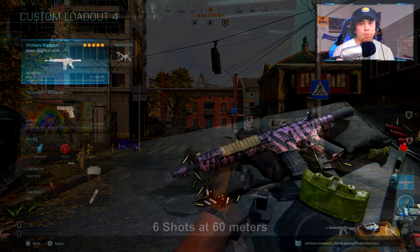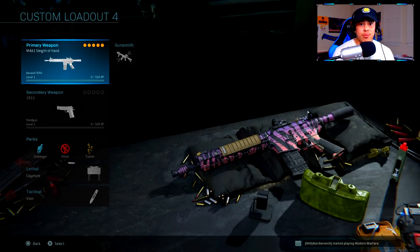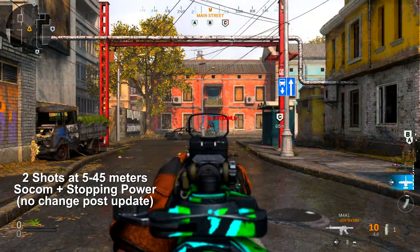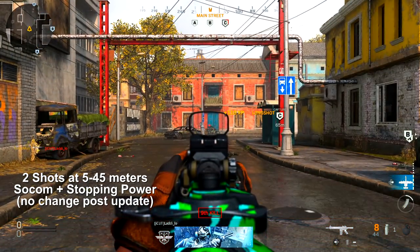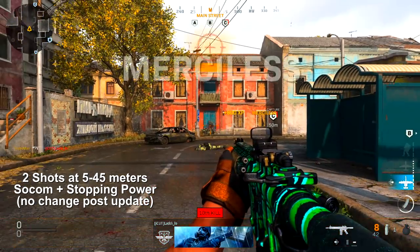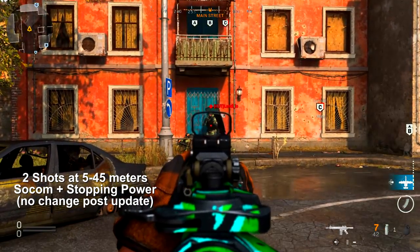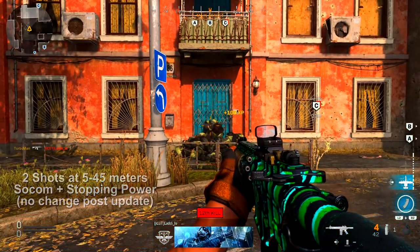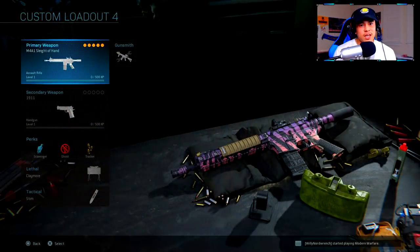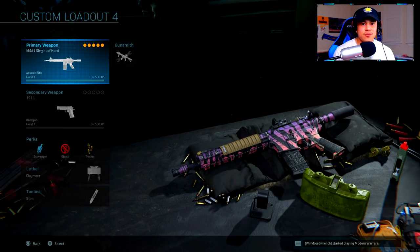One of my class setups did involve the use of Stopping Power and the SOCOM rounds. With those two combined, you are able to get a two-shot kill. I did test this out just to make sure it's still as effective as it was before the patch — it's two shots to kill from five to 45 meters. I didn't really test out anything beyond that because anything beyond that is pretty much impractical, especially when you're only given 10 rounds per magazine using the SOCOM rounds. This nerf did not affect this class setup at all.